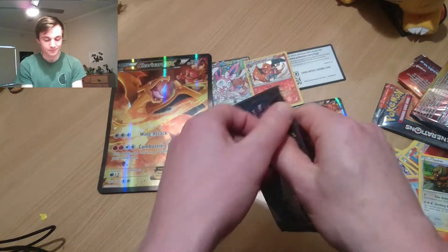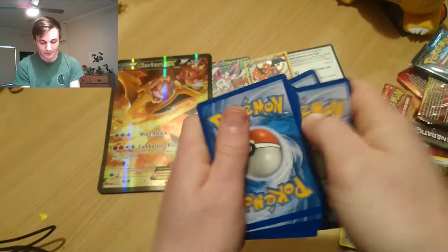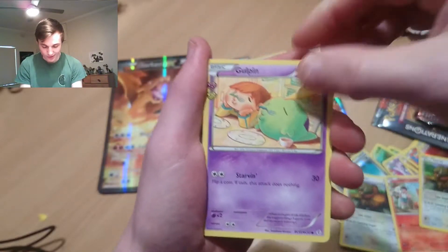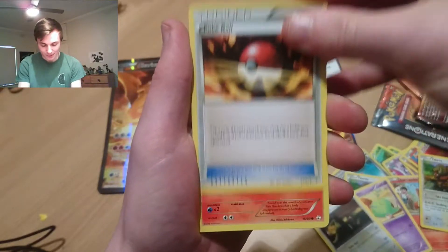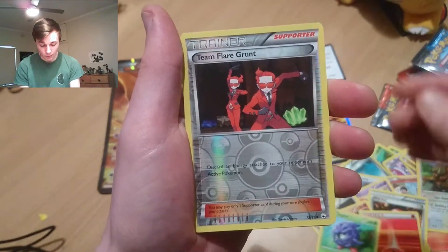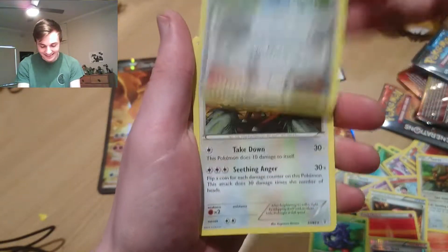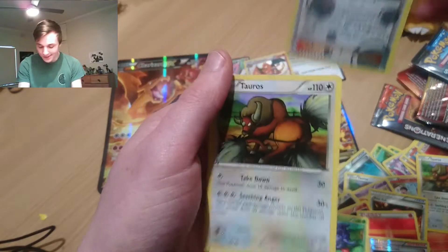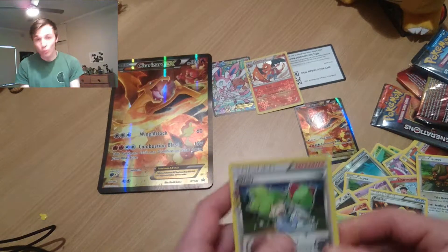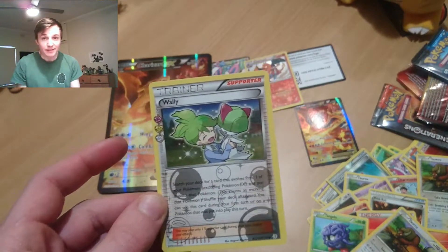We've got one pack left — I'd love to get that Charmeleon card just to complete the three evolutions. We've got Gulpin, Persian, Pokeball, Magma, Gastly, Fire Energy, Tangela, Reverse Team Flare Grunt. Here we go — Volbeat holo! And Tauros — are you in every booster pack? We've legit pulled like four Tauruses. But we've got the Volbeat holo card, so this has basically been another wins box.